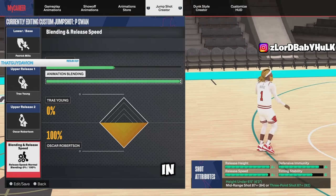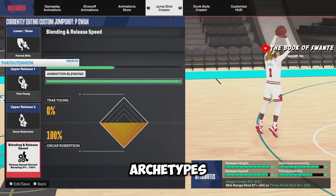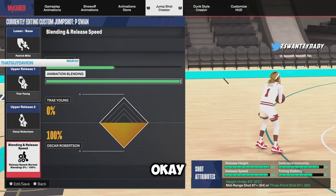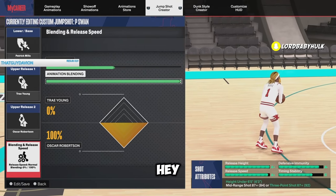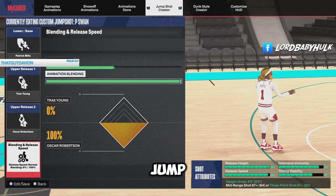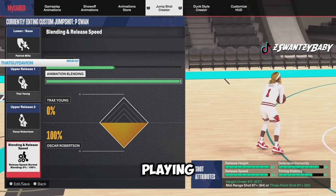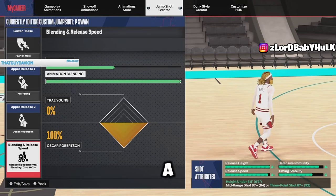I'm gonna show y'all the best jump shots in NBA 2K24 for all builds, all archetypes, all ratings, all skill levels. Send this to someone who can't shoot - 80% of 2K don't know how to shoot, especially the ones that hate YouTubers. I play with randoms all the time, they can't shoot. Share the jump shot videos, fix these people. I shoot 75% from three playing with randoms, trolling, taking breaks, barely playing the game - so you can shoot a decent percent too.